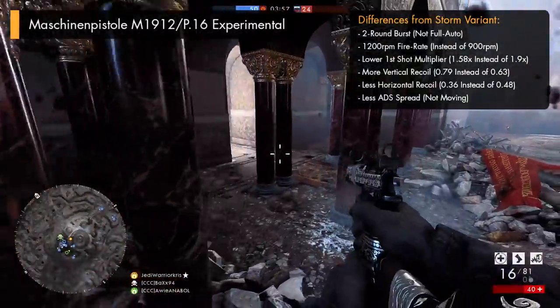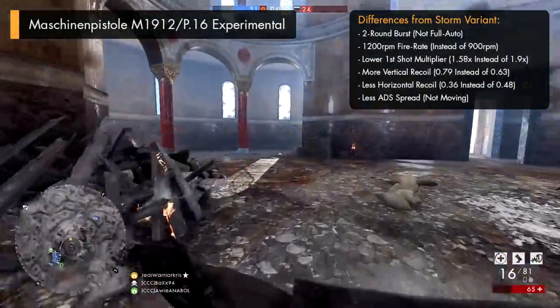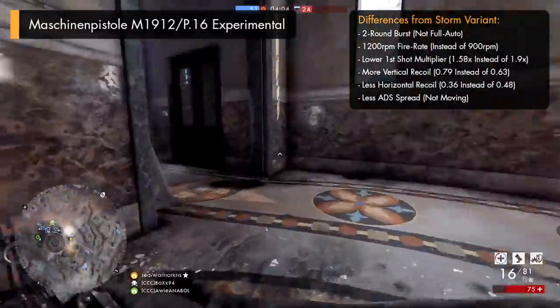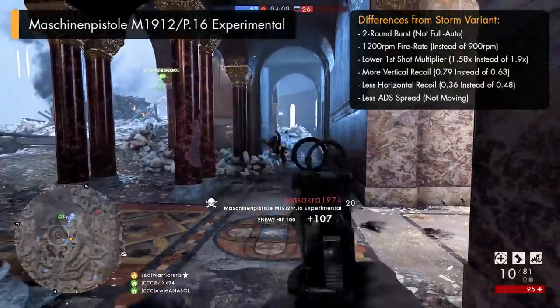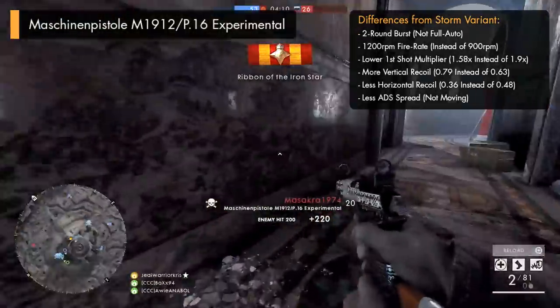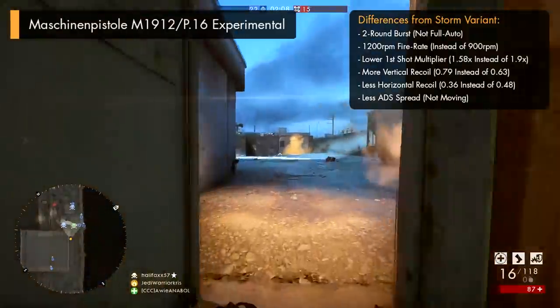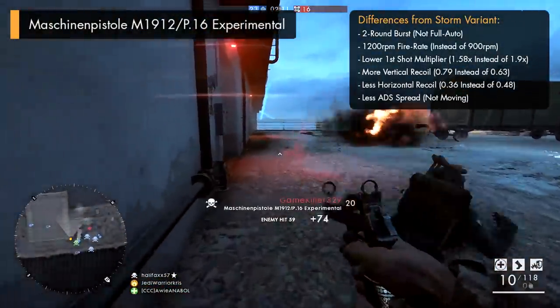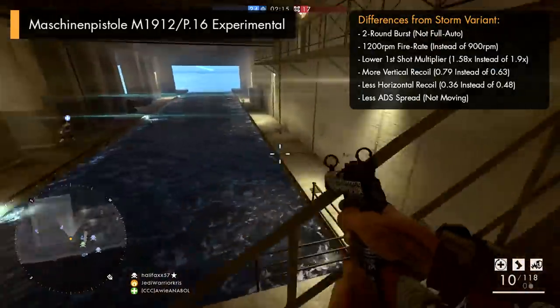Though the damage can drop down to as low as 15, which is actually the same as a few of the secondary weapons, like the M1911 and P08 pistol. Plus it's also got one of the lowest muzzle velocities in the entire Assault class too, with its bullets flying through the air at just 350 meters per second. So it's best to take into account the fact that the P16 Experimental still isn't really a brilliant long range gun, even if it might be a little bit more manageable to use over the fully automatic Storm variant.